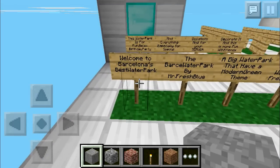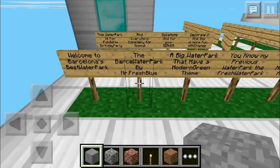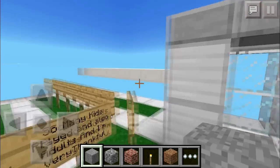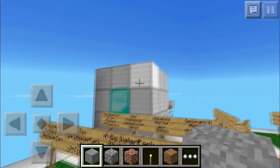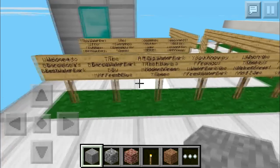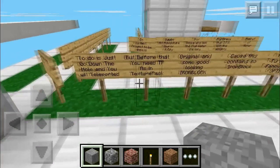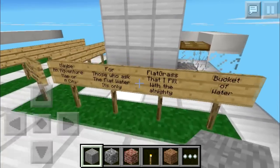Let's go ahead and get into the map review. Welcome to Barcelona's best water park — the Barsch water park by MrFreshBlee. This is a great map. I've seen pictures but I haven't actually explored it yet, so what you guys see is what I'm also seeing for the first time. This guy also made a very sweet water park for his first map, so this is kind of the little sequel that tops it all up.